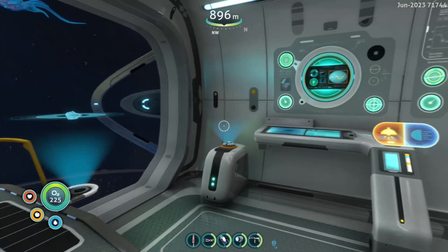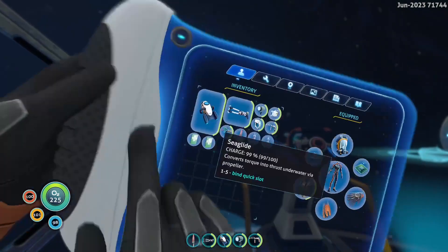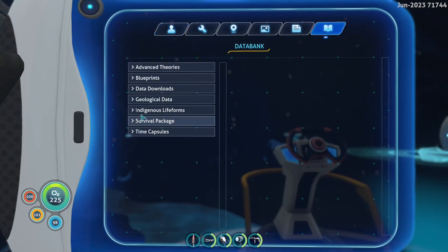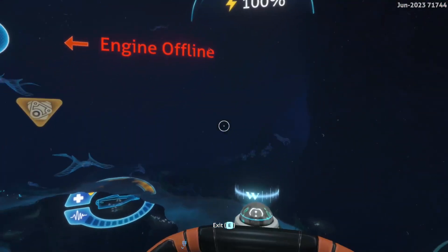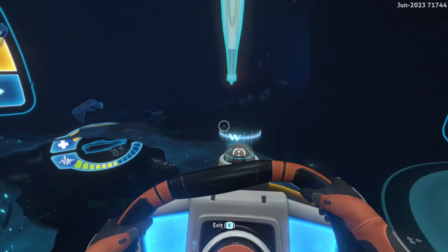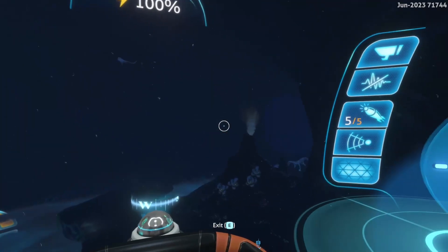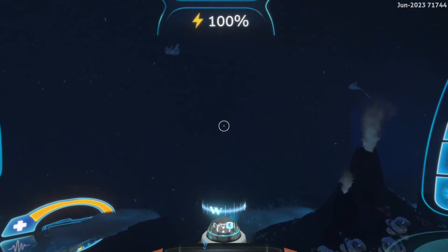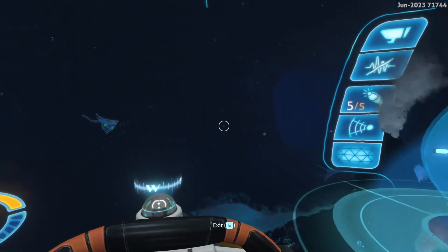We're down here at 896 meters below sea level. The goal for this location - we're looking for what I believe is called the primary containment facility, constructed in a volcanic region at a depth of 1.4 kilometers. That's where we need to go. We're ready, all the batteries are charged. I made sure that the Cyclops and the Prawn were good off stream. It's time to go.